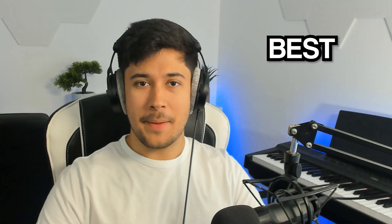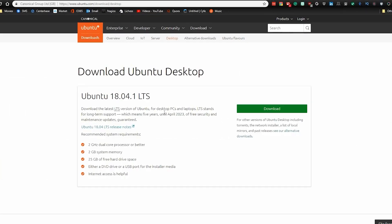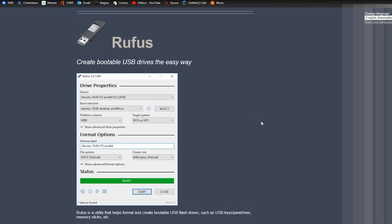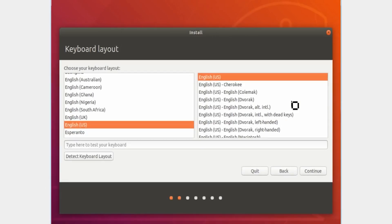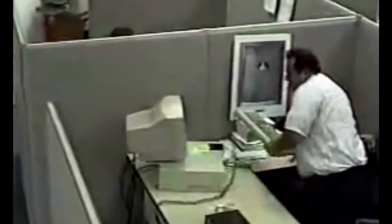I think I've probably found the best version of Linux yet. I've done so many distro videos on my channel trying to find the best one, but I think this one might just be it. Normally when you install Linux for the first time, it takes a good few hours to get everything set up. You've got to install all the apps that you need, customize it, get drivers, and you might even have to do the dreaded troubleshooting, which can take forever.